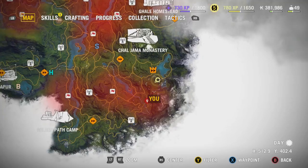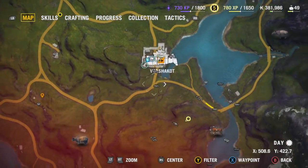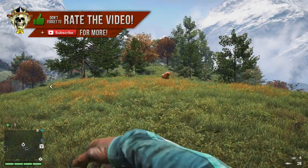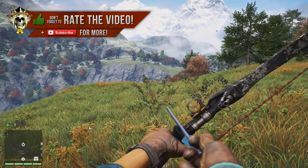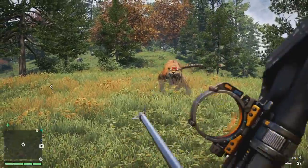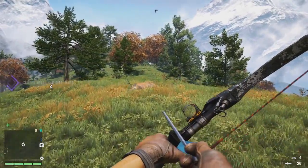What you're going to want to do is make your way to this fortress. It is optional — you do not have to take this fortress over. Right out in the outskirts of this fortress you will find a really nice hunting spot on the top of a mountain for tigers. What we're going to need is your bow, arrows, and bait — that's basically it.